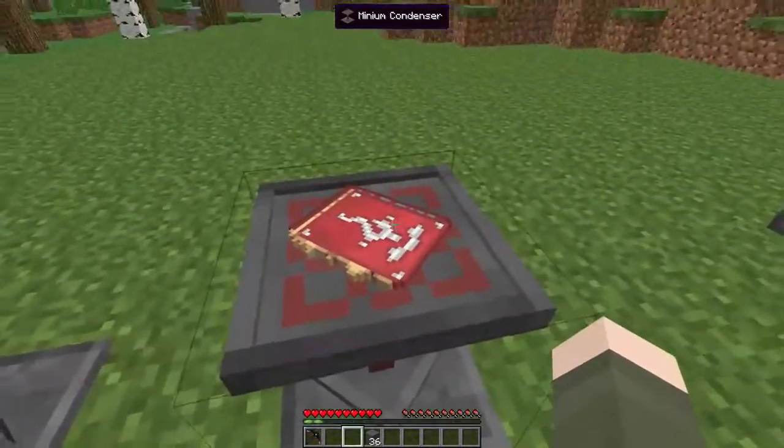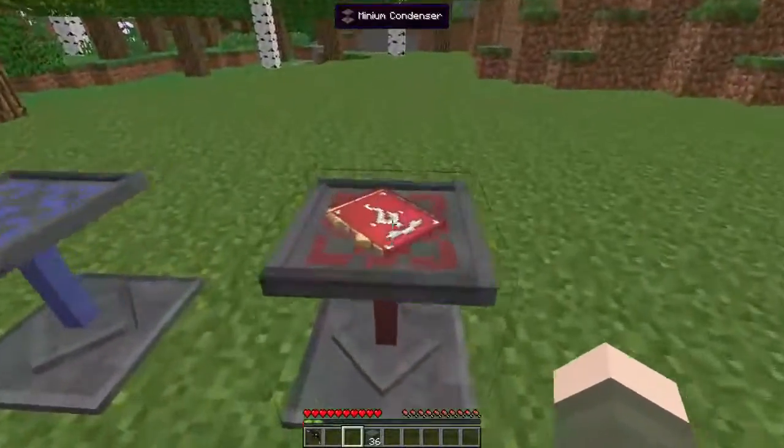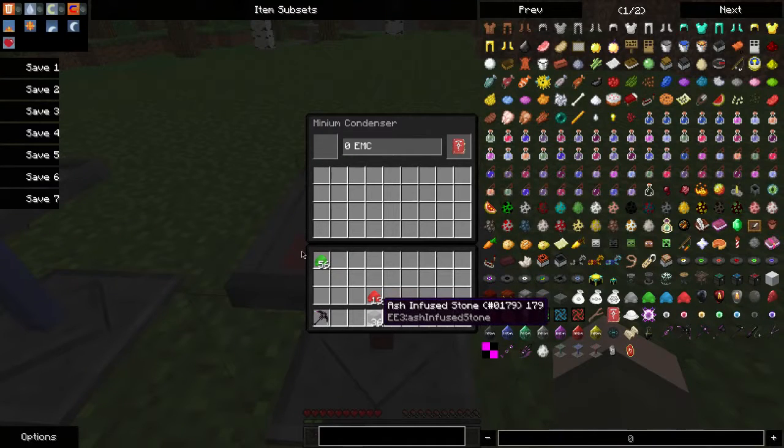You'll see the tome on there — totally didn't copy that from the research station. And then to make the item, put it in there. Just put something in, and it immediately consumes it and slowly — well, with the Minium Condenser, not so slowly — turns it into the target item.